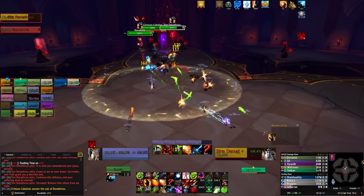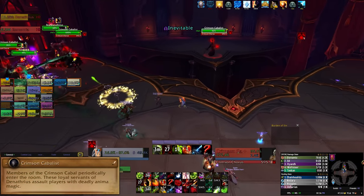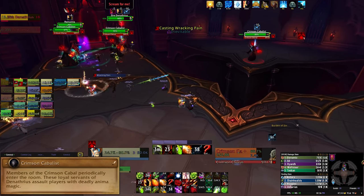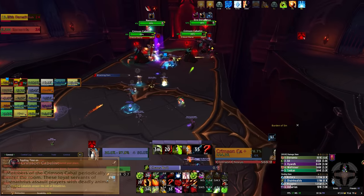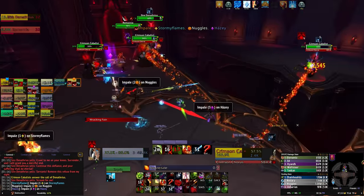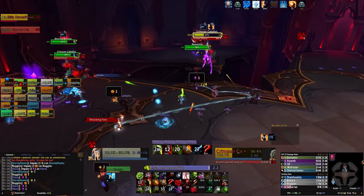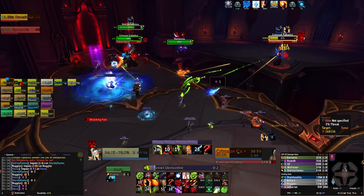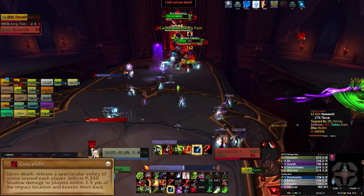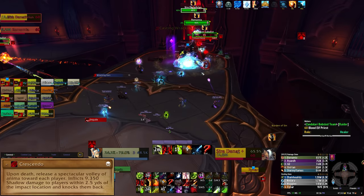You'll start this phase with several Crimson Cabalist adds, and more will spawn as the fight continues. Some are on the platform that you are on and can be attacked by melee, but some are off to the side and can only be attacked by ranged. Ranged should always prioritize the far targets to kill them quickly, and for each add alive the entire raid takes constant damage, so it's important to kill adds quickly when they pop up. On Heroic mode, when these adds die, they will fling anima at every player's location that deals damage and knocks you back — make sure you dodge this.